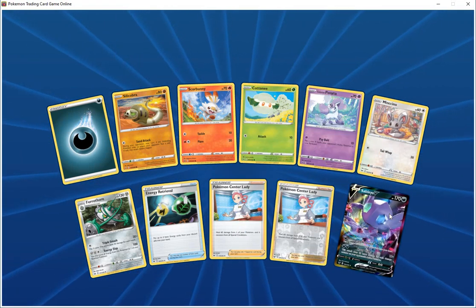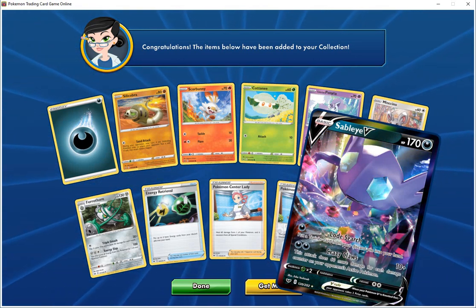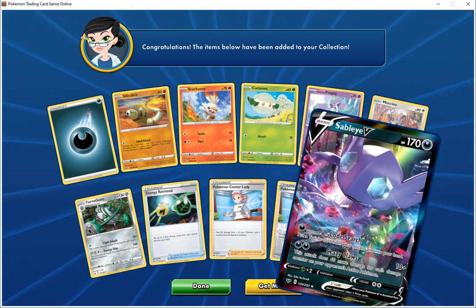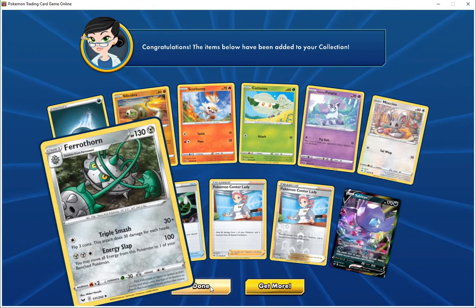Special card is Sable IV, HP 170 dark — load search, put a trainer card from your discard pile into your hand. Crazy clause 10 plus, does 60 more damage for each of your opponent's Pokemon in play. That's a good card.